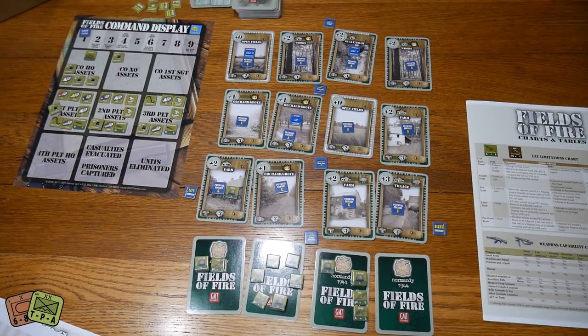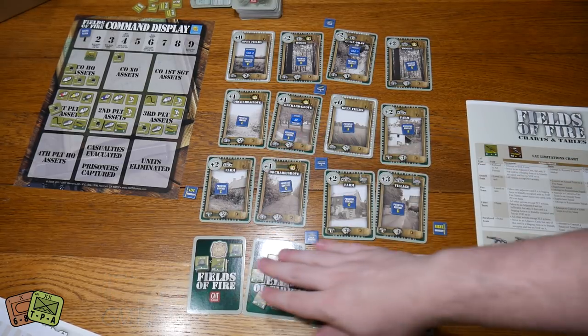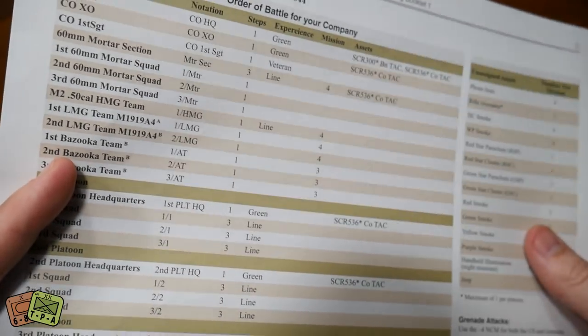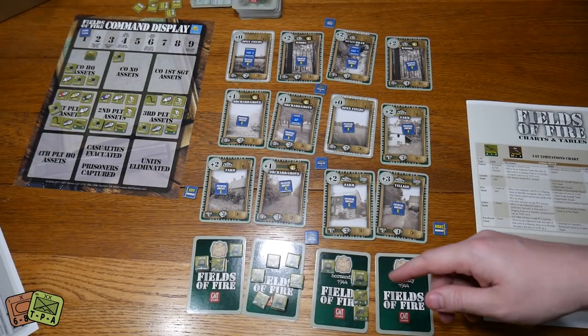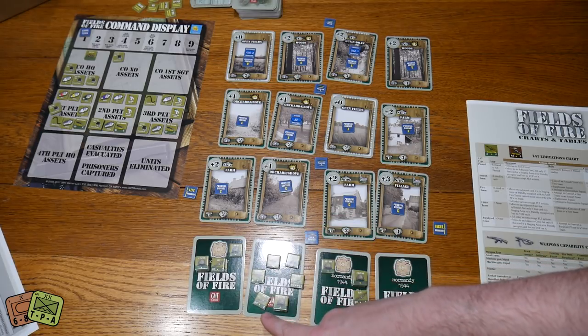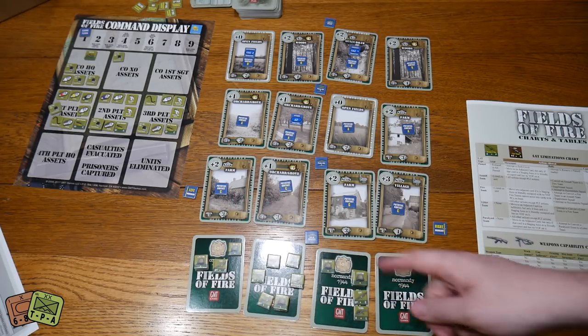We're ready to start turn one. There are a few bits and pieces we missed from the basic setup because there was actually some errata put out with the game when it first came out. We've got a heavy machine gun team, a full mortar section, and each platoon has an anti-tank weapon. First platoon has a light machine gun, second platoon also has a light machine gun.